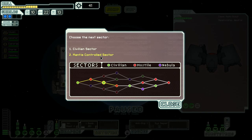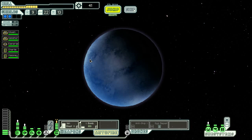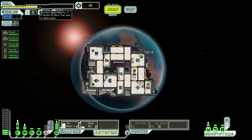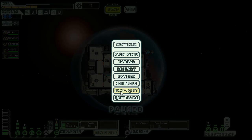We choose between heading to a mantis-controlled sector or a civilian sector. We go to the mantis-controlled sector to see how it works out. We've entered a poorly charted area of space known to be home to the Mantis — ensure your hull plating is up to scratch and that you have enough fuel to make it through. I'm lacking in both departments, but we'll tackle this sector in the next video. Thanks very much for watching — see you soon, bye!